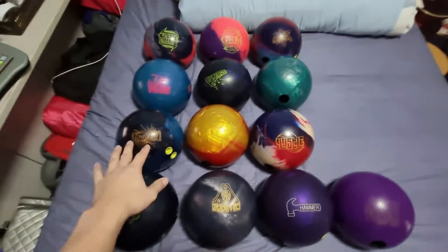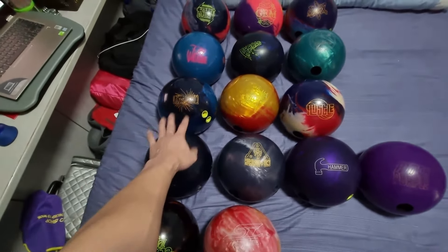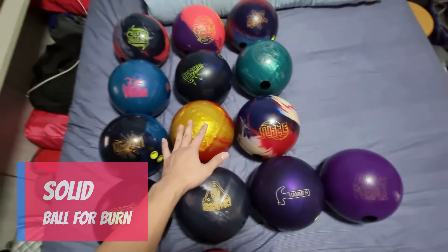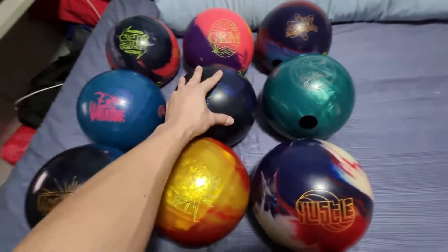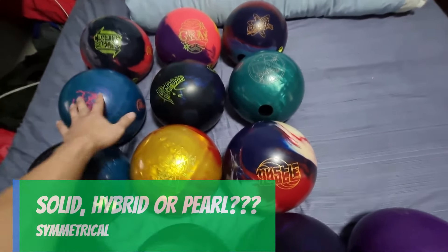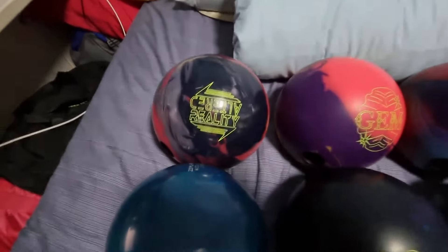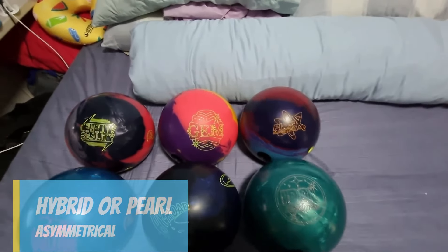Looking at my lower-end balls: the Hype is a pearl, the Electrified is a pearl, the Hustle is a hybrid. So if I get another lower-end ball, it should be a solid so it burns up energy and doesn't give me too strong a back end. For my symmetricals: the Wolverine is a pearl, the High Road is a hybrid, and the Idol Cosmos is a pearl — so I'm lacking a solid symmetrical ball. In my strong asyms: the Altered Reality is a pearl, the Gem is a solid, the Physics Maestro is another pearl — so I'm definitely lacking a hybrid asym.